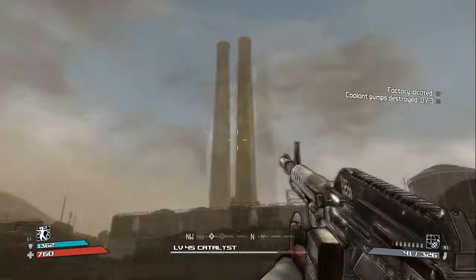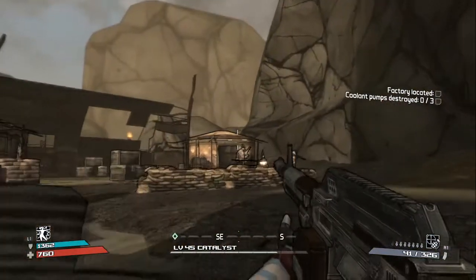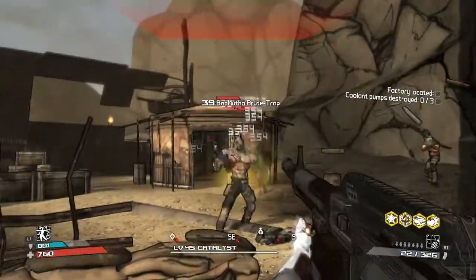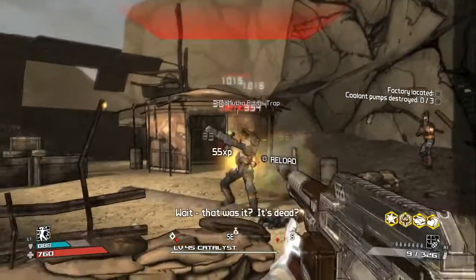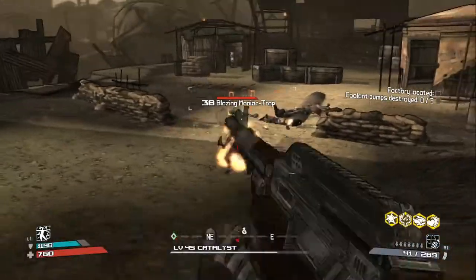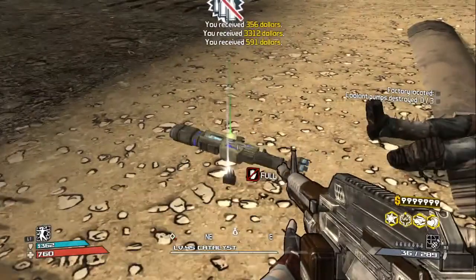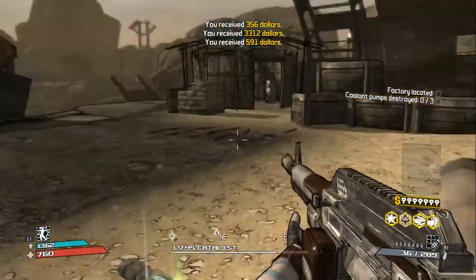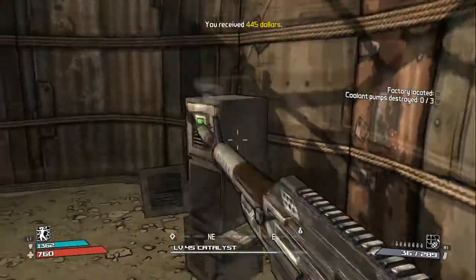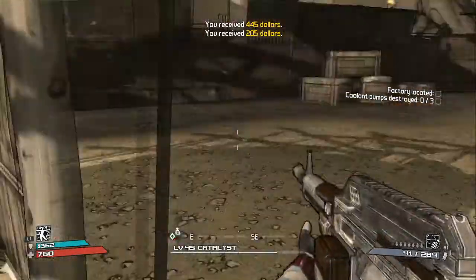Okay, so we need to get into the factory — which, there it is, clearly. It's as clear as day. But I'm gonna try and kill as many enemies as I can with my combat rifle here. Because we will be able to get, I think, 20,000 experience for it. I think we're that close to completing this one.